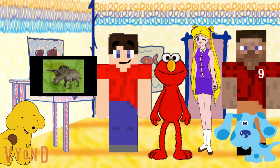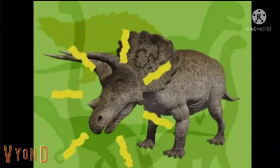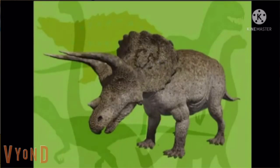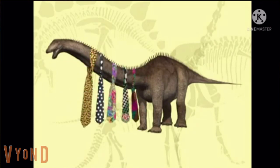Open up, drawer. Is this a dinosaur? Yes! A triceratops. That's my favorite. Elmo likes him, but Elmo wouldn't try to kiss him. Is this a dinosaur? Yes! That's a brontosaurus. What a neck — it can wear lots of neckties.